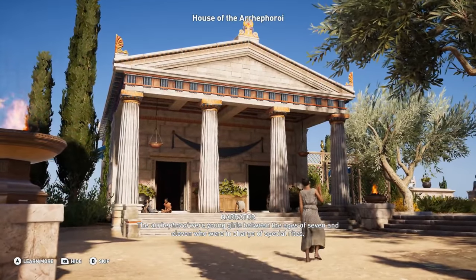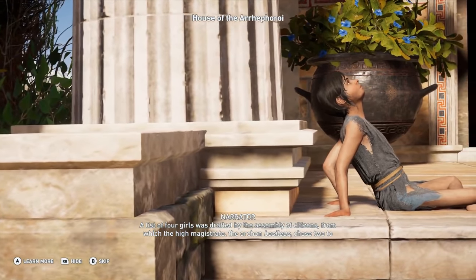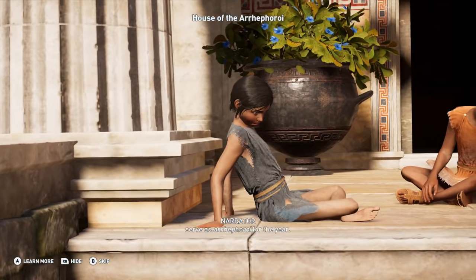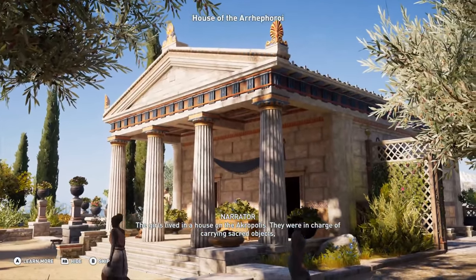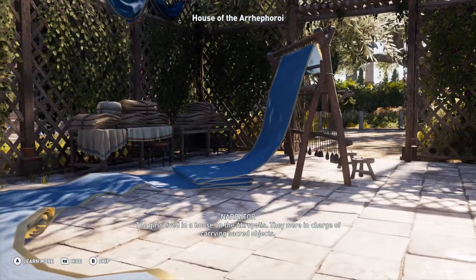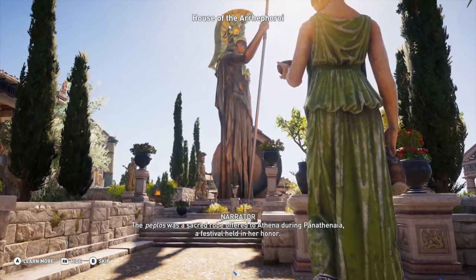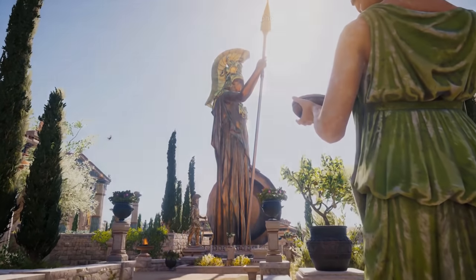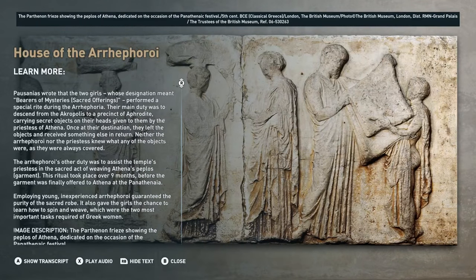The narration continues: 'A list of four girls was drafted by the Assembly of Citizens, from which the High Magistrate, the Archon Basileus, chose two to serve as Erophoroi.' Here we've got NPCs working to build up the story. They aren't doing much, but they are present — which is more than you can say for NPCs in Discovery Tour Ancient Egypt. It might look a little bit awkward, but comparing this to the previous version of Discovery Tour, this is much better.